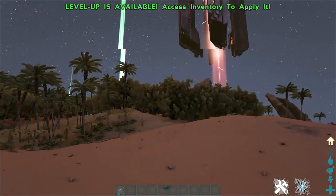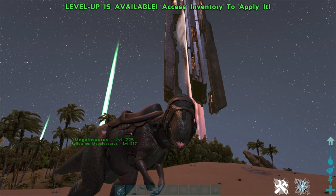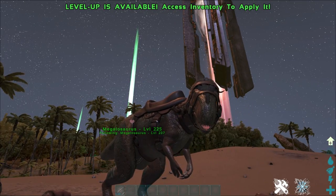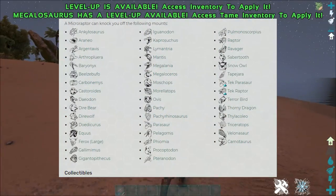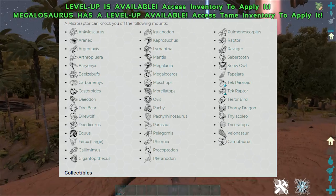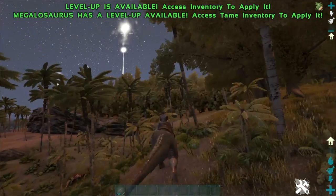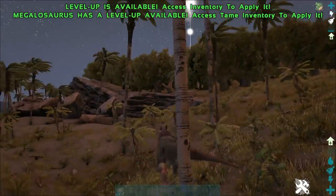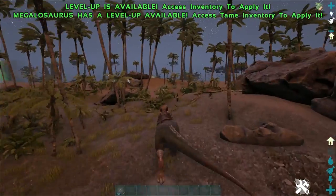Be wary of the grab ability on Aberration or at night time because wild Megalosauruses can use it on you, and the majority of the time they will kill you. The only time they will drop you is if they die, so once you're grabbed by a Megalosaurus, if you don't have the capacity to kill it, you're probably going to die. You're able to grab Argies, Ichthyornises, Pelagornises, Tapejara, Pteranodons, Iguanodons, and Scorpions — so you can definitely carry a lot of stuff.